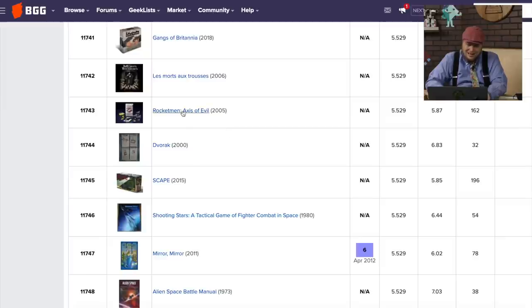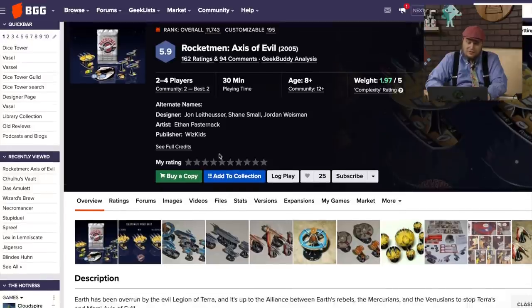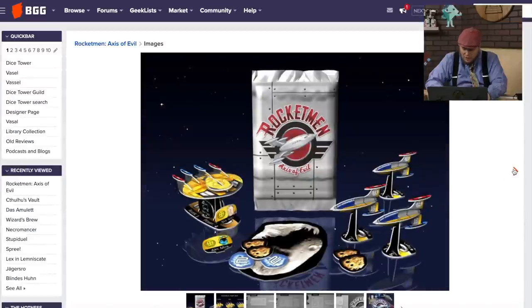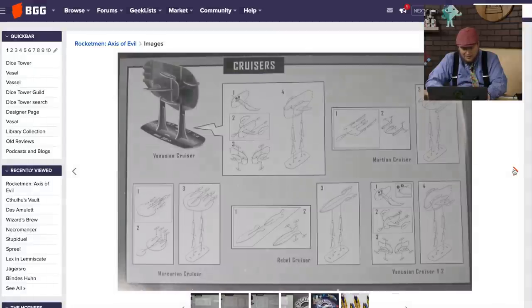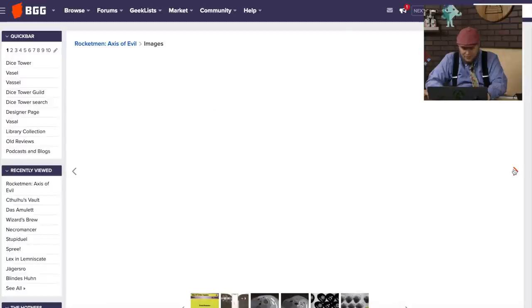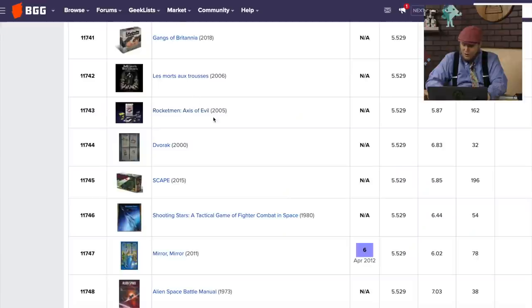Rocketman: The Axis of Evil came out in 2005 from WizKids — not the current WizKids, the older WizKids. It's a space combat game where you're fighting over stuff. This was very similar to their Pirates game where you punch the ships out. I really feel like I must have bought a couple packs of this back in the day, because punching these out and building them was really attractive to me. But I definitely haven't played the game, though I do remember seeing these ships.